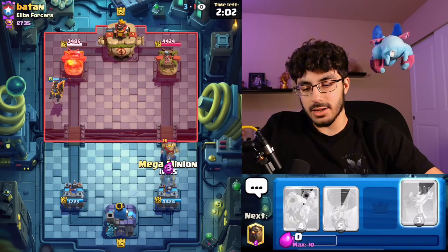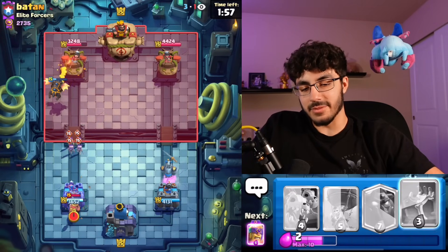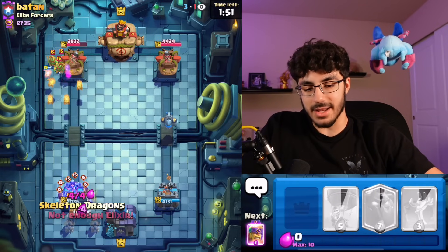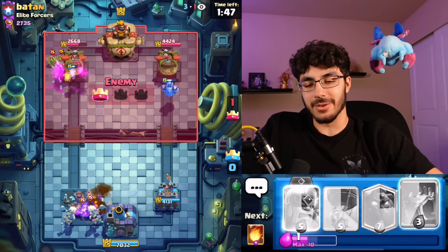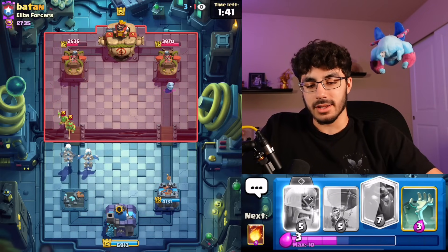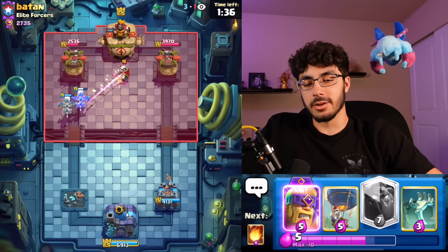I'll go Mega Minion here — I get a little scared of the Evo Skellies in the opposite lane, and now I'm gonna lose my whole tower to it. Not much you can do about that when you don't have Zap in hand. I think we're going to make a comeback though. That's why I think Evo Skellies are really stupid — with this deck you literally only have Zap to deal with them.